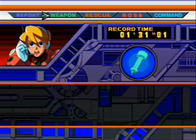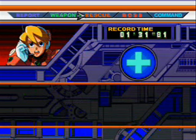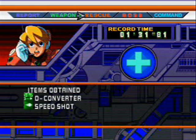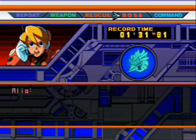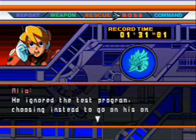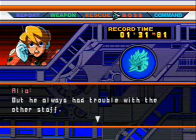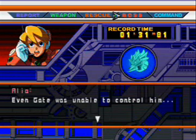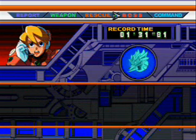By defeating Infinity Majinian, X gets to shoot a laser arrow thing that is an okay projectile. And Zero gets this special ultimate move where if you push R2, he shoots a flurry of lasers down from the sky and blows the shit out of everything on screen. The reason I took on Infinity Majinian first, before Blaze Heatniks, is because I need this ability for Blaze Heatniks. I fucking need it.